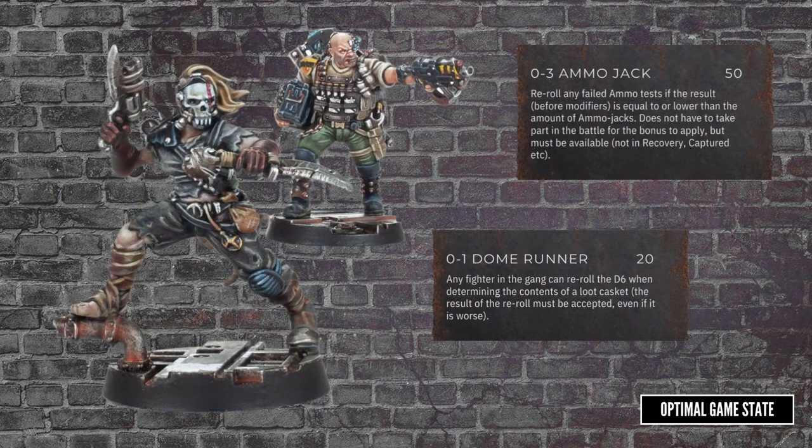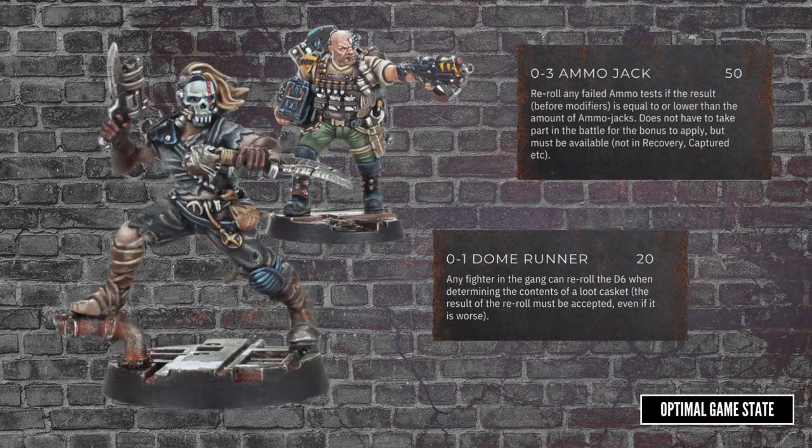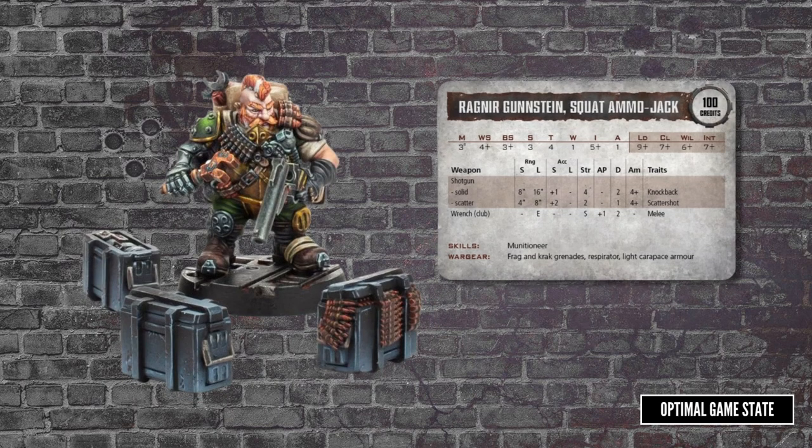The Dome Runner will let you reroll loot caskets, while the Ammojack lets you reroll failed Ammo Tests if you're rolling one. If you have a second Ammojack, you can reroll twos, and at max, if you've got three Ammojacks, you can reroll failed Ammo rolls of three or less. Ragnar Gunstein doubles the price, but he will get in the action, and also deploys a few Ammo Caches on the table, which can be very handy.